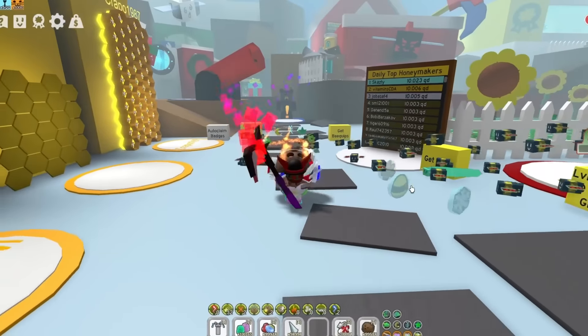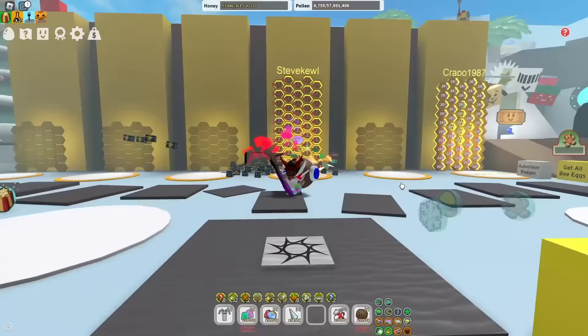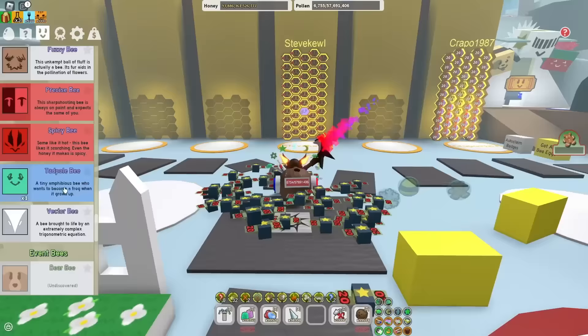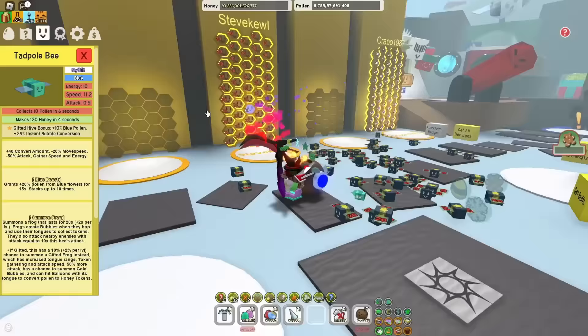In my last Beastorm Simulator video, I killed the Stump Snail only using Basic Bees. Yeah, this hive is a little cursed. And in this video, I decided to spice things up a little bit. Because today, instead of only using Basic Bees to kill the Stump Snail, I am only gonna use Tadpoles, which only have 0.5 attack. Yeah, this might be a little difficult.